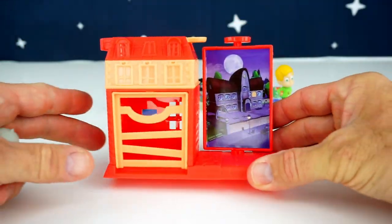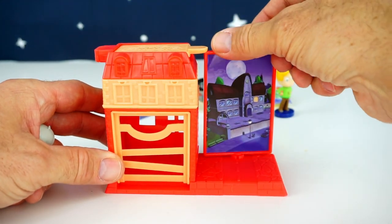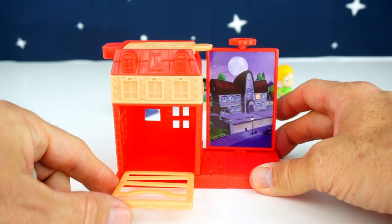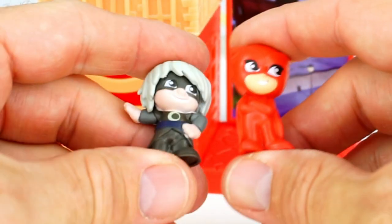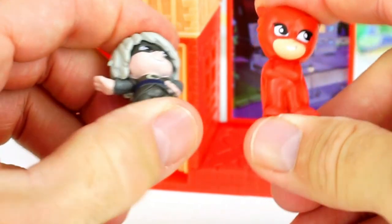Okay, so here's a look at the set. It comes with two different scenes — one on the front, one on the back. It comes with a little door that opens to the jail cell, and a flip roof. It also comes with the two figures, Owlette and Luna Girl. And they are like a rubber figure.